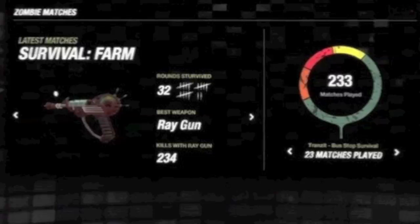Moving on to the bottom of the image, here is probably the most interesting information. You can see it says Latest Matches — Survival on Farm, which we know is a section of the new map Transit, which is going to be the sort of story mode for Zombies. You can see it says Round Survived is 32, and the best weapon is the Ray Gun with 234 kills.